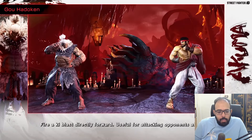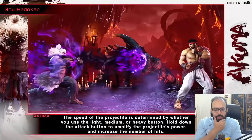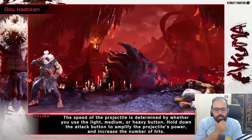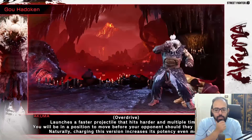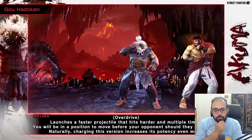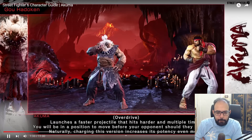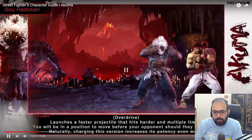Gou Hadouken — fire a ki blast useful for attacking opponents at range. The speed of the projectile depends on the button: light, medium, or heavy. Hold down the attack button to amplify it — the partial charge gives two hits, fully charge for three hits: Shakunetsu. The overdrive version launches a faster projectile and it's plus on block.